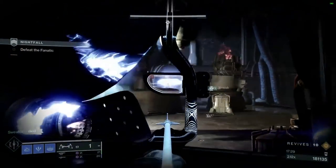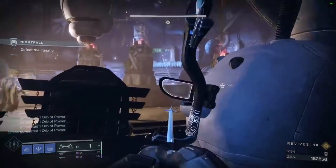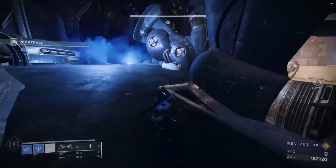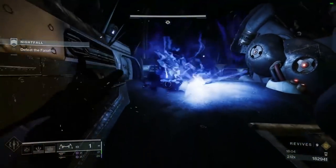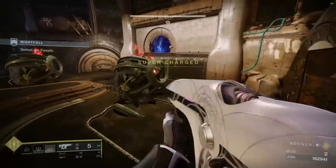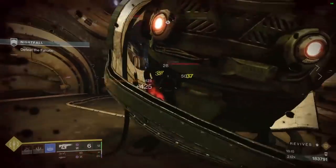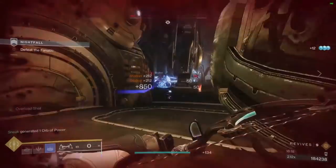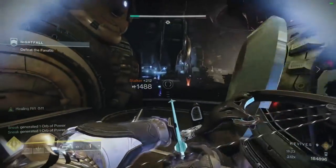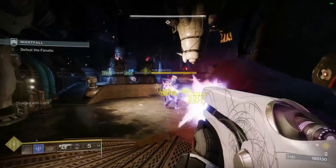In the boss fight, people need to understand that this is all about add control. When you first start the fight, adds are going to spawn on the right side of the room. We are split up — never on the same side together as a team, because one person can go down and you can have a problem. Once you whittle the boss down a little bit more, adds will spawn on the left — right side first, then the left side. One add can literally end my career, so I'm moving back and playing for my life, mainly because these guys spawn mini Screebs.